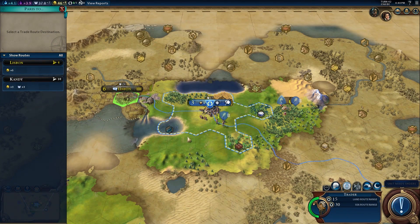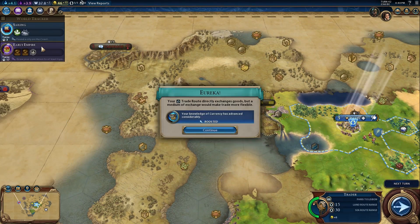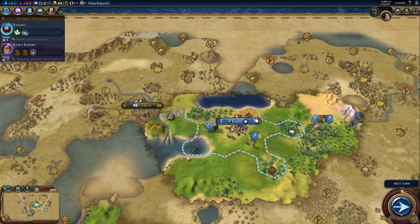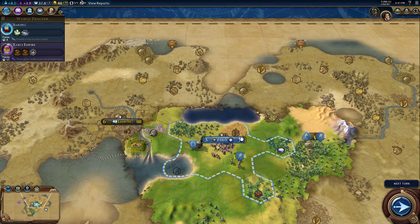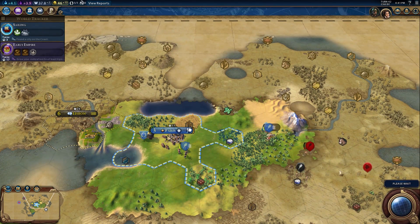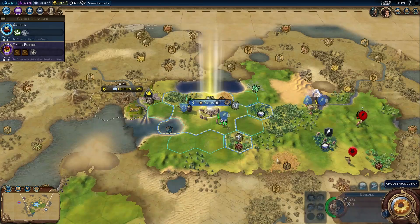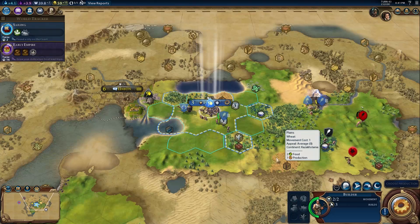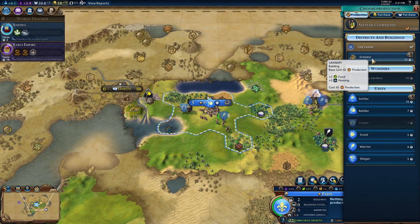Let's get your route set up - we've got Lisbon and we've got Candy. Lisbon is way better money-wise, four turns to get it going. Start routes with everyone everywhere - it's so good. Look at how close that one is, that's ridiculous. Lisbon is not owned by a player or AI leader - it's a city state. You can get all kinds of benefits by becoming good friends with them.